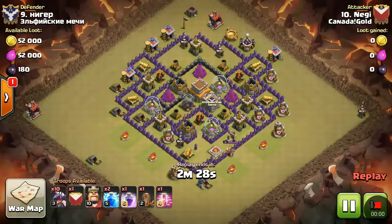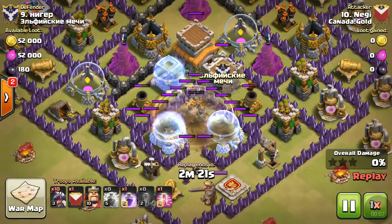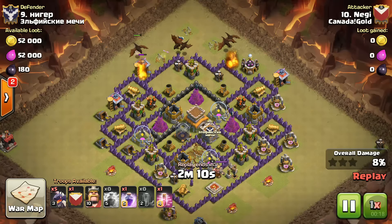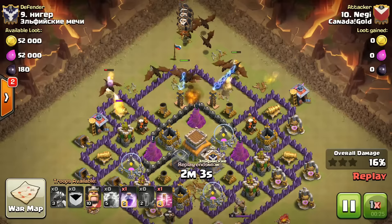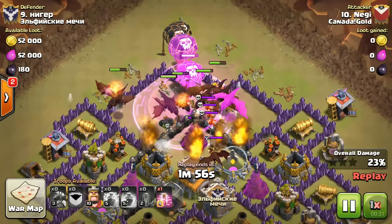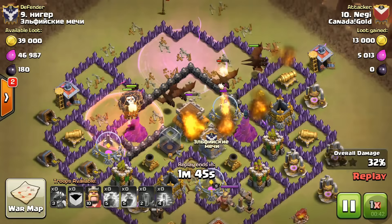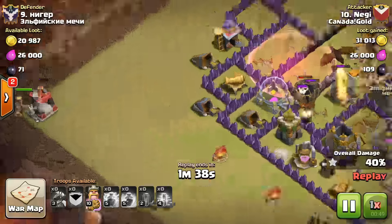That's a three-star on Town Hall 8 with the mass dragon strategy! Now let's move to the next one. Same strategy - two lightning spells and the earthquake - so we're left again with two air defenses. Same strategy: clean up the nearby buildings and make the way for the dragons to move to the core of the base. We drop the balloons from the clan castle, they're raged and moving faster, targeting those air defenses. The soul of this strategy is taking down all three air defenses before they take down all of your dragons.